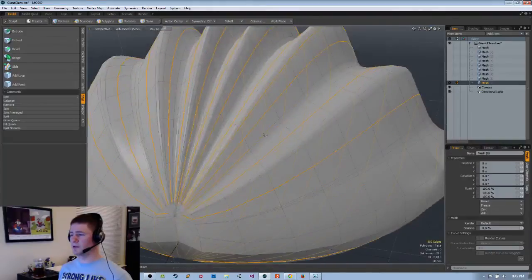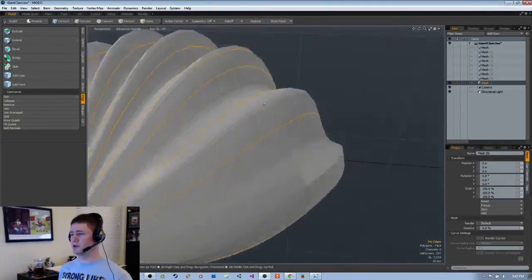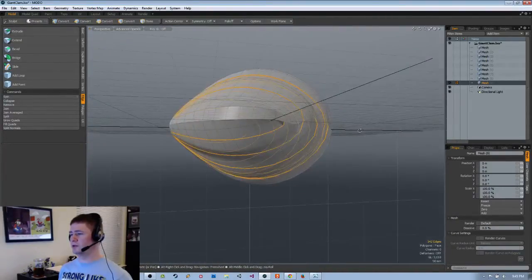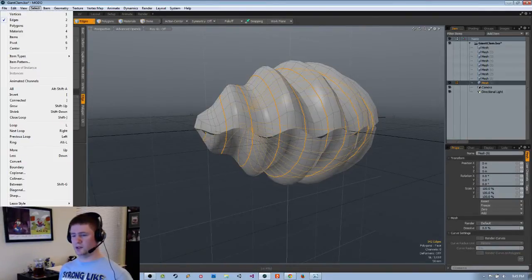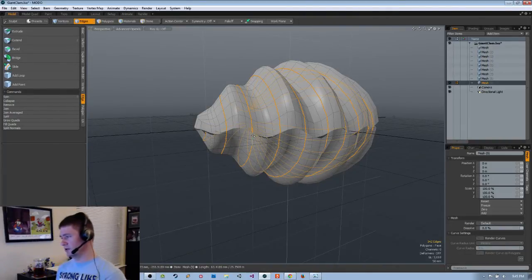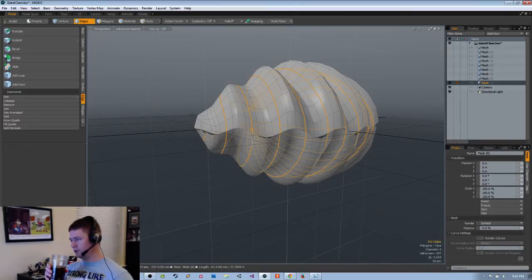Just to help make a selection set of these and label it 'Keep', so I don't end up removing them. Select, assign selection set — Keep. Flight of the Navigator — it's a very old movie that I don't remember all that well. But there was a spaceship, an alien, and they flew around, went underwater, that kind of stuff. I don't remember it enough to specifically say more about it. There was a movie I liked when I was a kid.